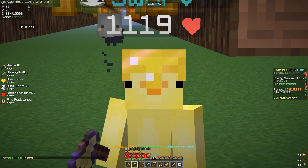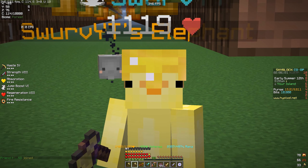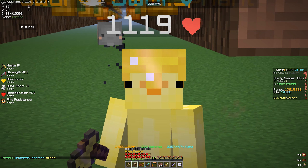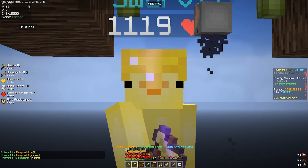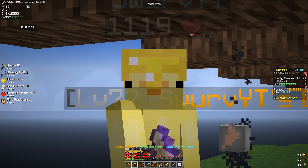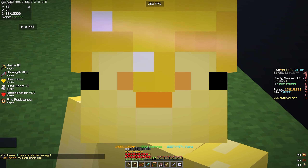Based on my testing, it doesn't really matter what turbo cocoa enchant level you have — at least for now. I would say it's better to have the higher levels if you can get them, but something tells me Hypixel is not going to fix this. Now I want to test something very cool: is it more profitable to just sell the cocoa beans as-is, or to turn them into replenish books and sell those for around two million each?